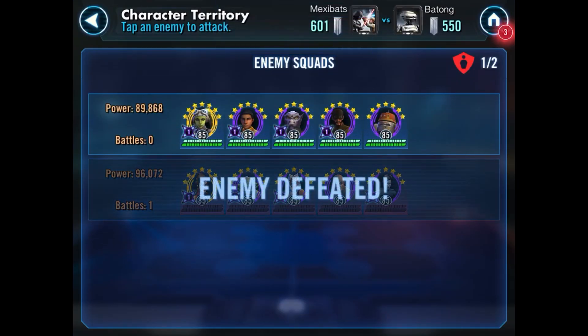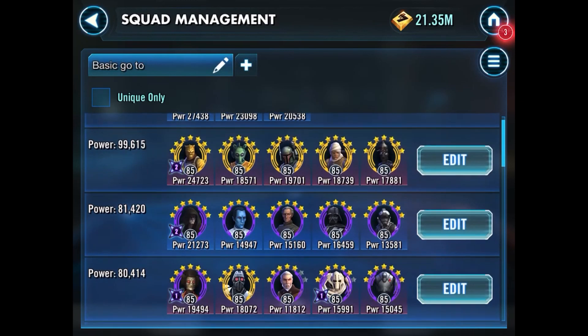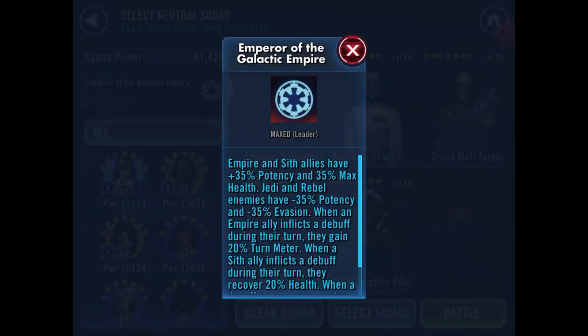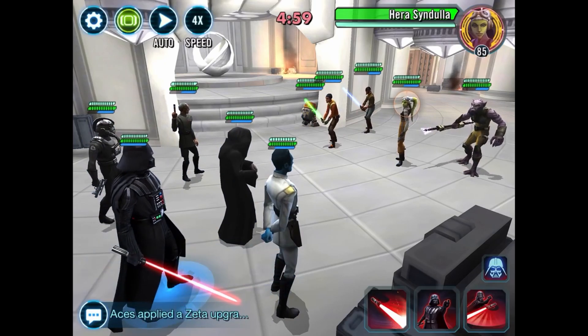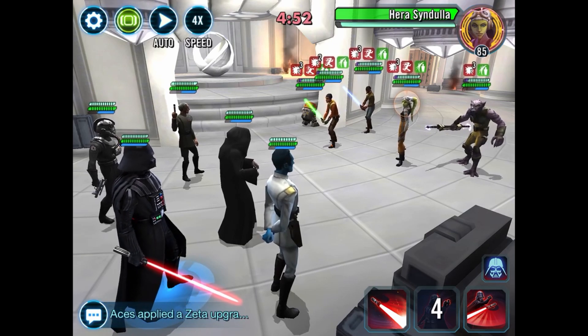A lot of people don't really care for the Phoenix team — the Phoenix Squadron from the Rebels cartoon — but they're actually a really good team in this game. A lot of people recommend them as the first team to go after because it's a really good team to teach new players synergy and things like that. I'm going to take in the Empire because they debuff the enemy team if they're Jedi and Rebels. I hope this works because these enemies are pretty powerful.